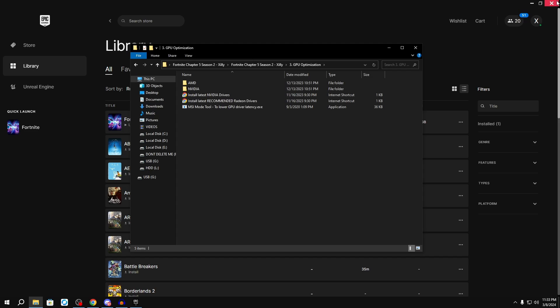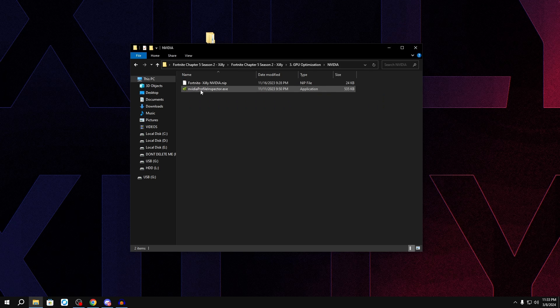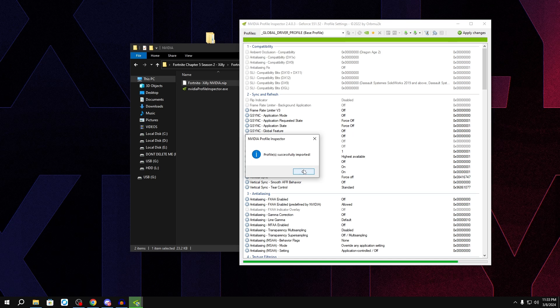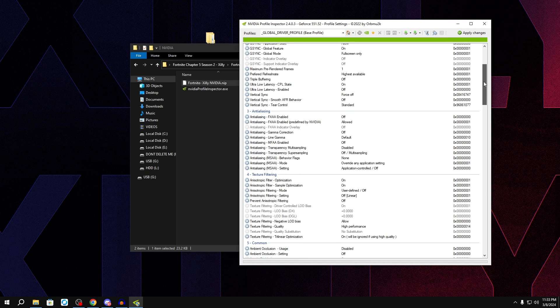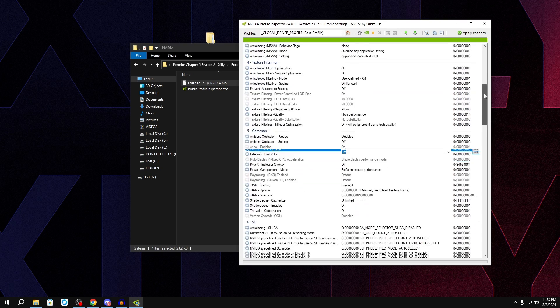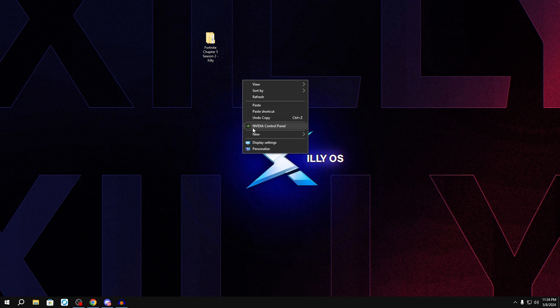For this video we'll keep it short and simple. Close out of the Epic Games Launcher. Since I have an NVIDIA graphics card, double click on 'NVIDIA' and double click on NVIDIA Profile Inspector. Drag the 'fortnite-zilly nvidia.nip' file into the Profile Inspector, press OK, and press Apply Changes. Then scroll down and find 'CUDA - Force P2 State', make sure this is Off. Scroll down more and make sure all the options are set the same as I have them here, then press Apply on the top right and close out.